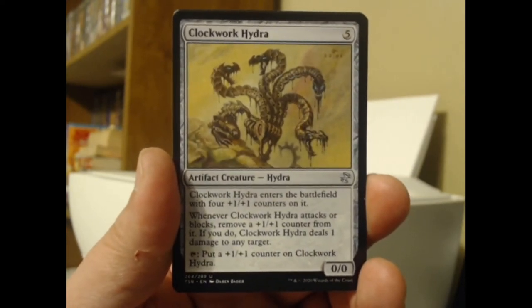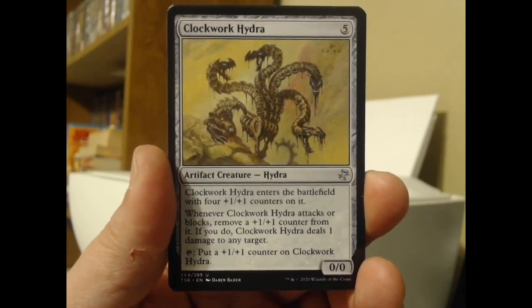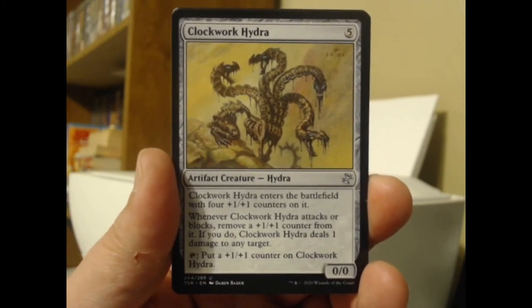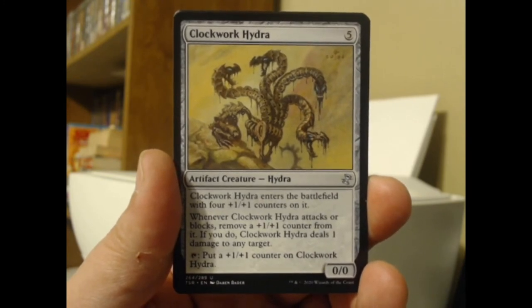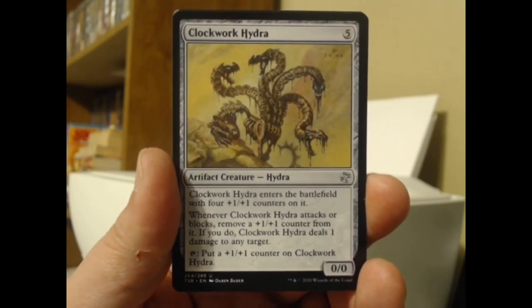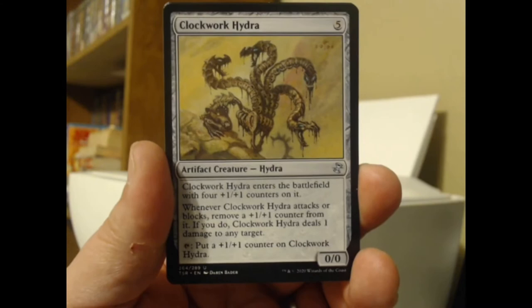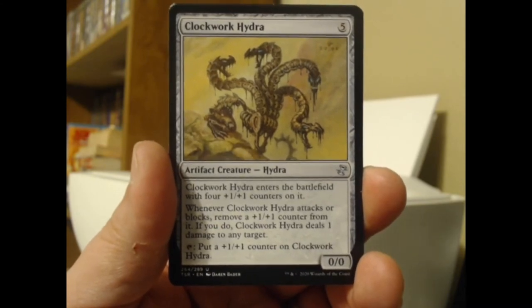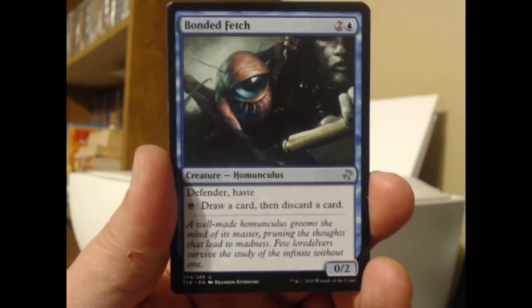Interesting — life gain is not typically something you do with Slivers. They're more of a swarm kind of thing; you don't find yourself sacrificing them a lot. If you're playing Slivers you pretty much already have the edge anyway. Clockwork Hydra here — five mana, an artifact hydra that enters with four +1/+1 counters on it. Whenever it attacks or blocks, remove a +1/+1 counter from it; if you do, it deals one damage to any target, and tap to put a +1/+1 counter on it. Boy, you could buff that and just keep it going all day long.